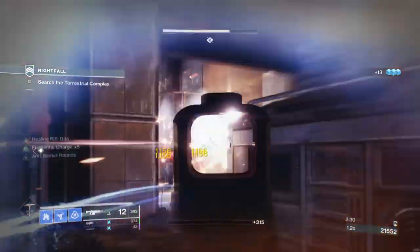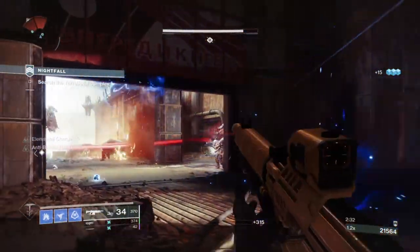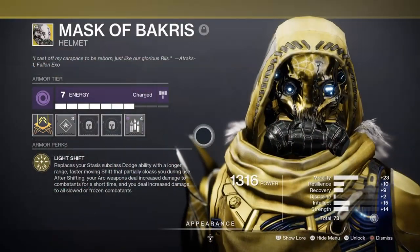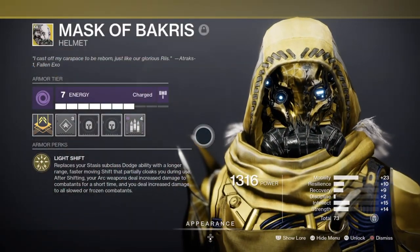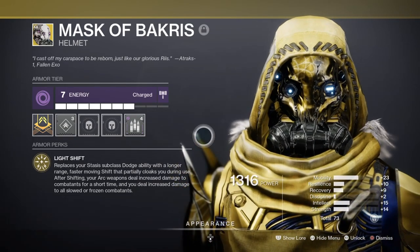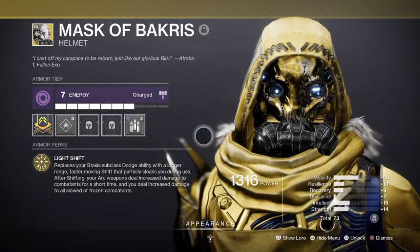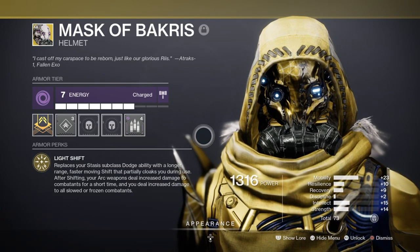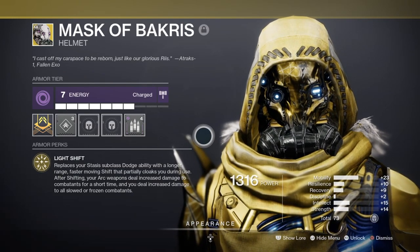Starting off with the subclass, I would recommend you use Revenant for the combined ability that stasis will have when Mask of Bakris is in use. Mask of Bakris states that when dodging you gain a 10-second arc weapon boost, and at the same time those affected by stasis — via slowed or frozen — will become debuffed by 10%, or 21% if the target is slowed and the arc weapon boost is active.